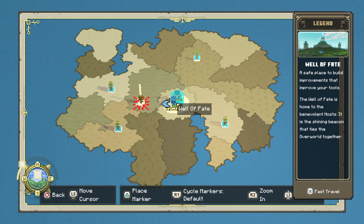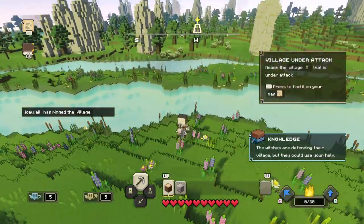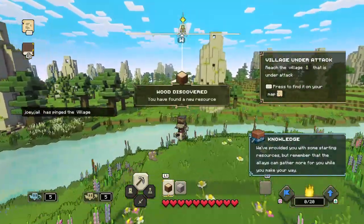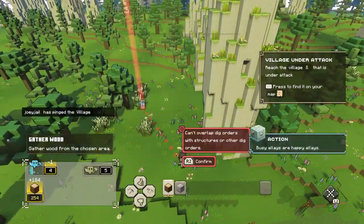World map. The witches are defending their village, but they could use your help. We've provided you with some starting resources, but remember that the allays can gather more for you while you make your way. Busy allays are happy.